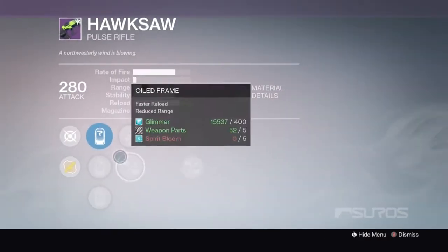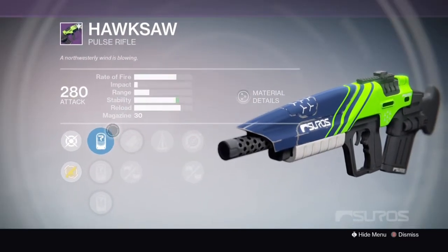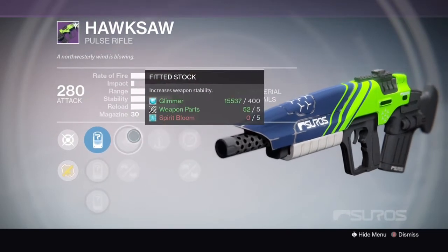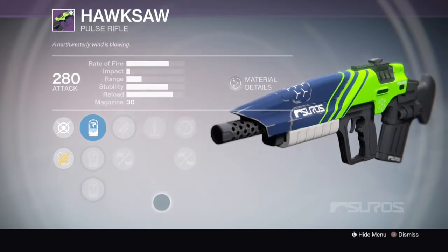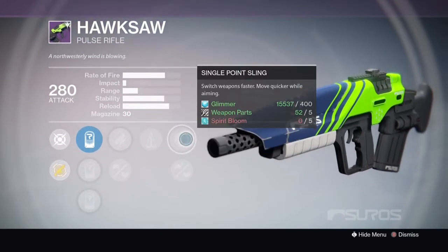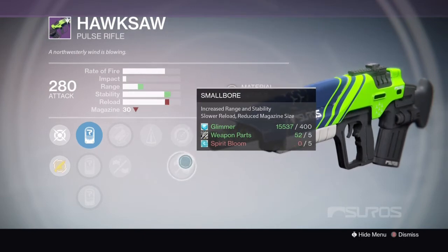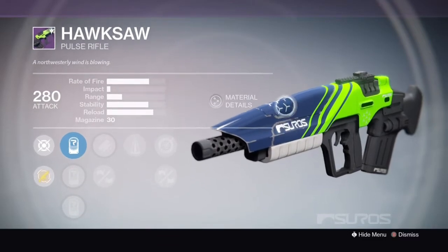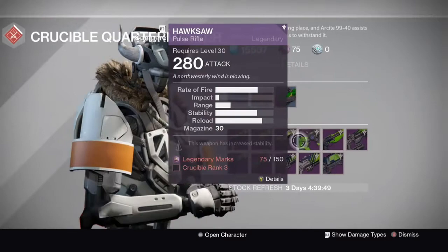Now we've got the Hawksaw — the go-to Pulse Rifle. Look at this: fitted Stock, Old Frame, Counterbalance, Small Bore, Single Point Sling. With that Small Bore giving increased range and stability, that's what to go with. This is always going to be a good gun — it was not buffed or nerfed, so it was not touched. I'd definitely get that Hawksaw.